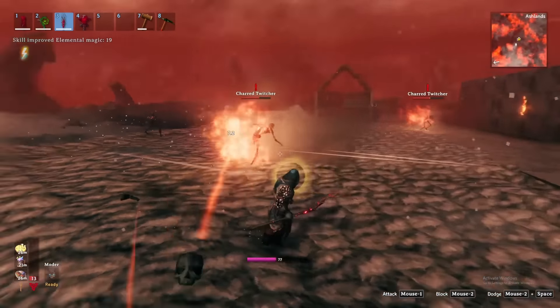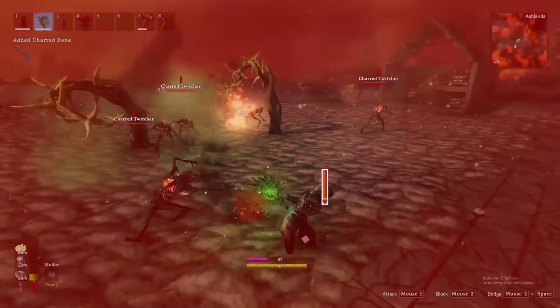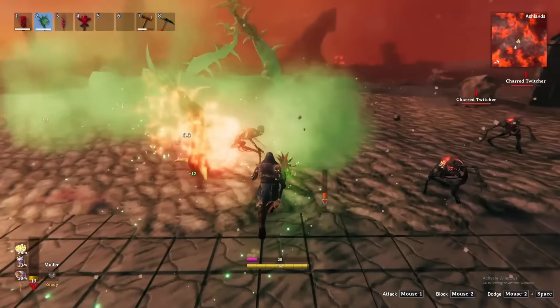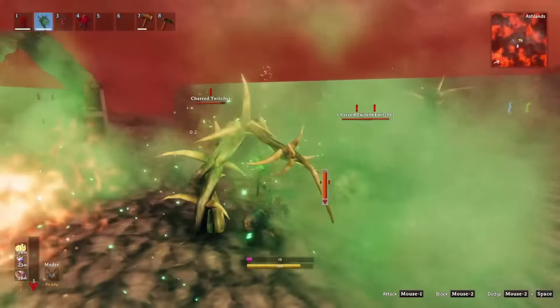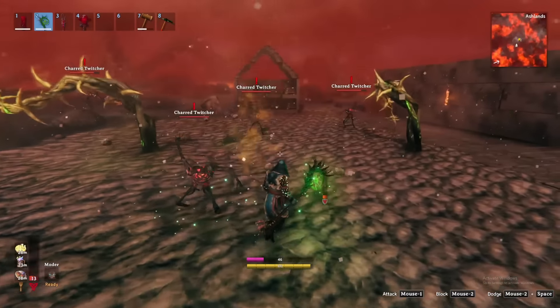Second is the Staff of the Wild, which allows you to summon Roots just like the Black Forest boss, the Elder. Like the Elder, the summoned Roots are stationary and will attack any enemies within their reach, dealing blunt and poison damage, but also have a small chance to root enemies similar to the Jade Gemstone power. There is no limit on the number of Roots you can summon provided you have the available Eiter. The Roots have no health bar, cannot be destroyed, but will despawn after roughly 20 seconds.